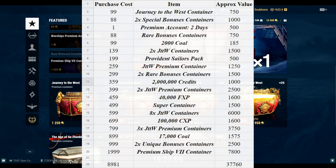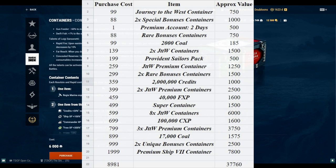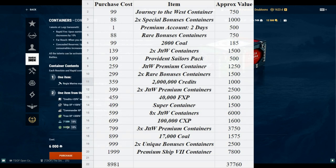Eight of the Journey to the West containers is eight times 750, which is 6,000 doubloons. For 100,000 commander XP — looking at coal containers, they give either 7,500 elite commander XP or 3,000 free XP, a ratio of 2.5 to 1. So I divided the commander XP by 2.5, which gives the same value as the 40,000 free XP. That's where I got that figure from.